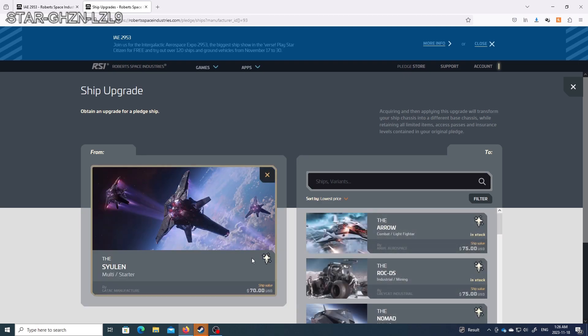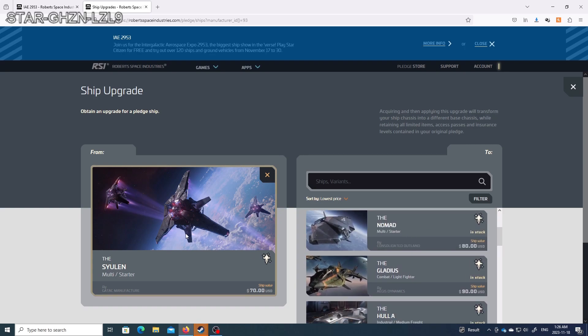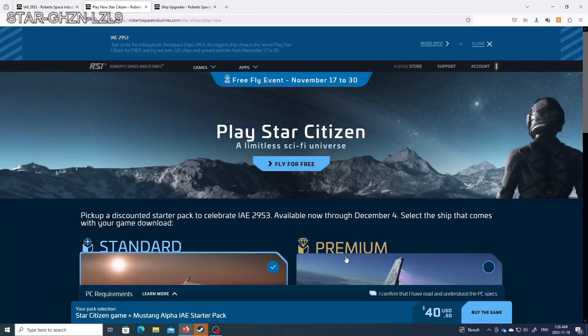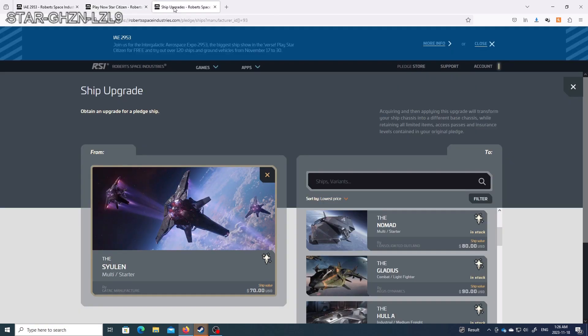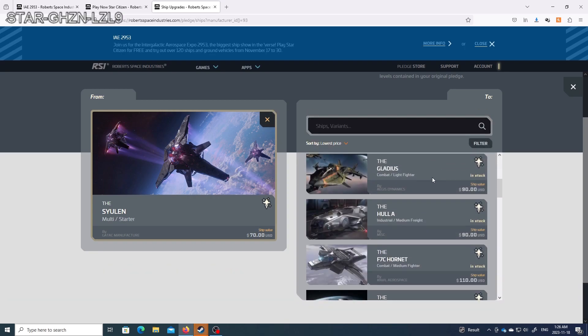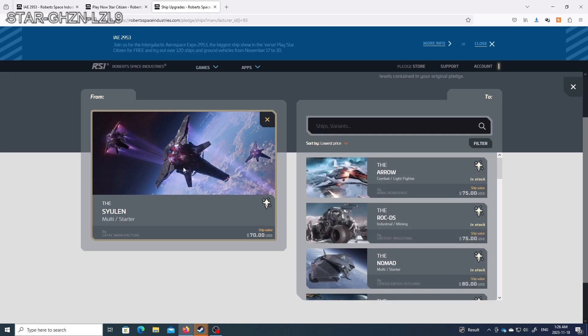So you can upgrade to the Syulien. If you wanted to get yourself something like a Nomad, you could get the Syulien for the starter pack, which is normally a $70 ship, and you're getting the game package itself. So you're getting the game itself for $72, and then you upgrade it to the Nomad for another $10 — that would be a better deal. But again, make sure you want it. Even if you wanted something like a Cutlass Black, which is another $40, you could upgrade to that.